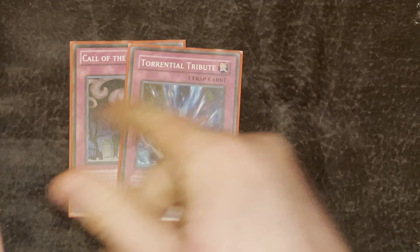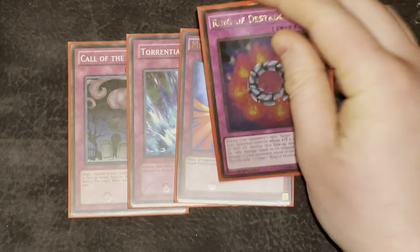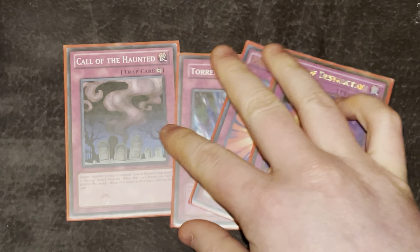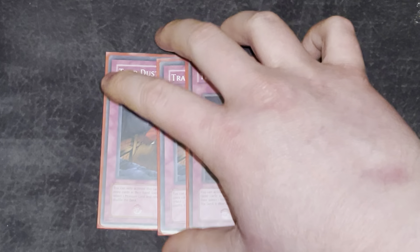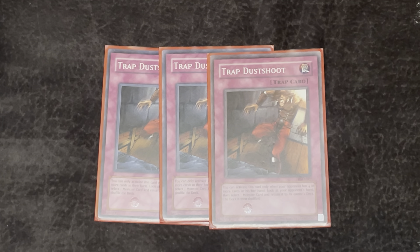On to your Trap cards — your standard Power 4 traps. Like in GOAT format, if you've played GOAT format this will look extremely familiar. These Power 4 trap cards are just extremely strong — basically board-wiping, a good control card, and Call of the Haunted being Call of the Haunted. And then the final three cards in the deck: Triple Trap Dustshoot. If your opponent has four or more cards in their hand you can activate this, look at their hand, and return a card back into their deck. Just really strong.